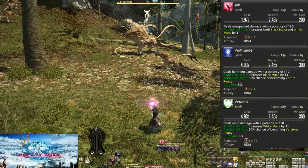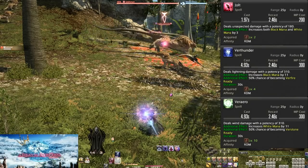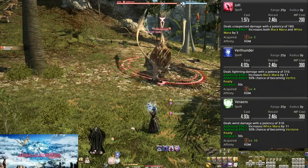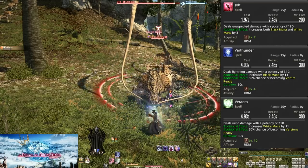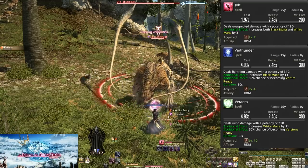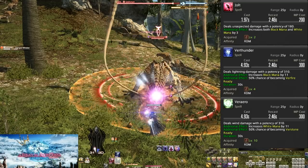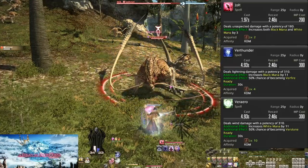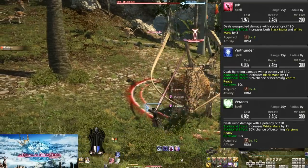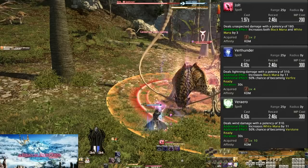Level 2, level 4, and level 10: Jolt, Verthunder, and Veraero. I emphasize again: short cast, then long cast. Jolt is a short cast, while Verthunder and Veraero are long casts. As such, we should lead with Jolt.